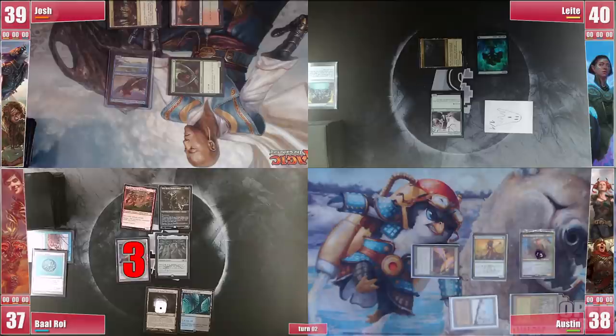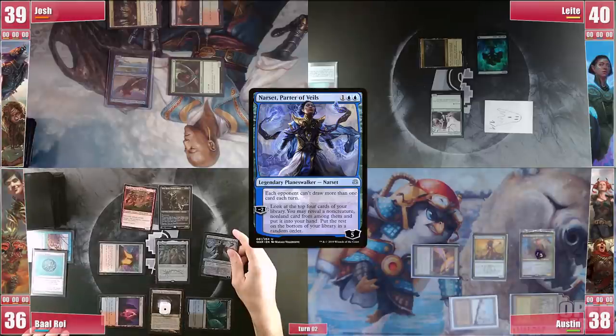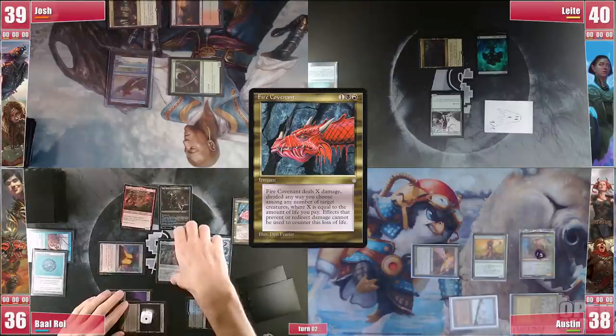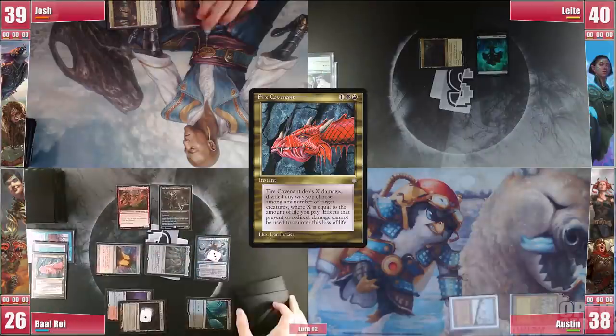Baal takes 3 from the Crypt, plays a Fiery Islet and casts Narset with enough mana for a Will. He down-ticks her and finds a Fire Covenant, which he casts for 10, clearing the whole board. He then passes.